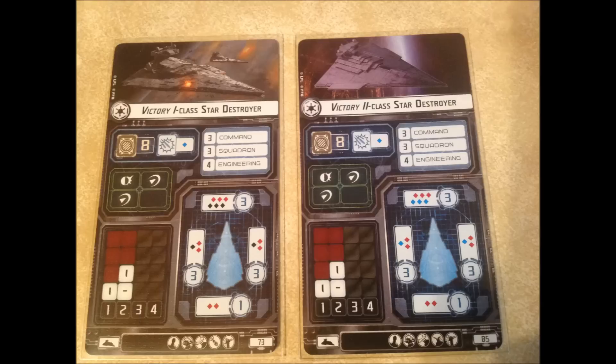The first upgrade slot is Officer, the second is Weapons Team, the third is Offensive Retrofit. Then the Victory 1 class has Ordnance, and the Victory 2 class has Ion Cannons. They both have Turbolasers to finish it off. Both of these ships can also have a title and a commander.